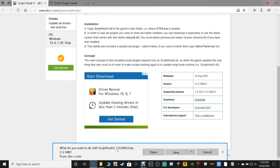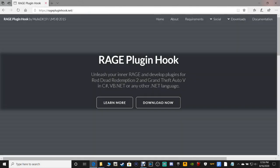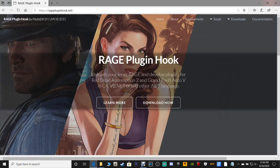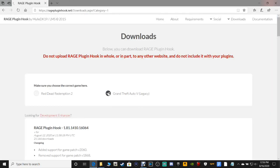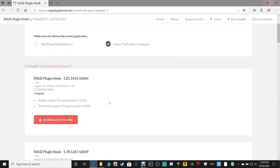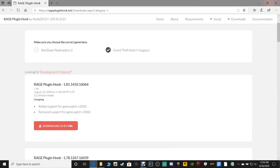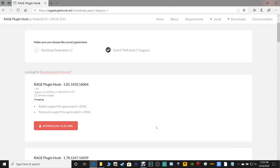Again, put it wherever you want as long as you know how to get to it. I've already got all mine downloaded. Last but not least, Rage Plugin Hook — click 'Download Now.' You want to select Grand Theft Auto 5 Legacy. We're going to get the only version available, which is version 1.81. Save it somewhere you know how to get to.